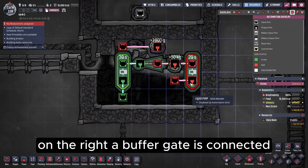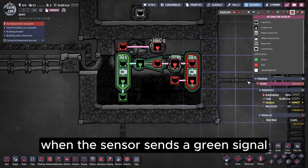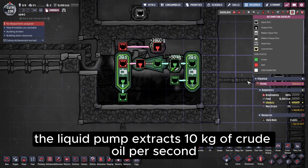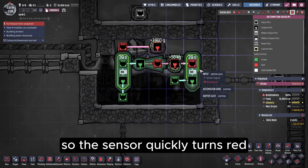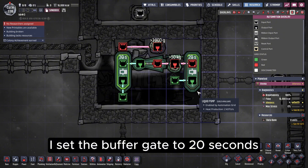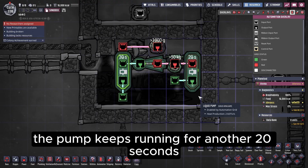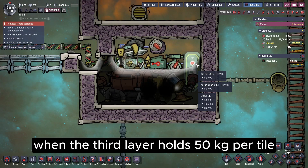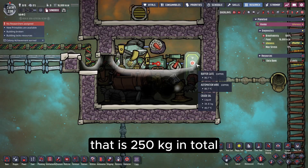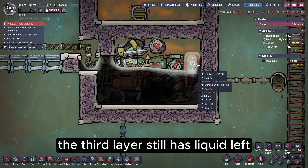On the right, a buffer gate is connected to avoid the pump starting and stopping too often. When the sensor sends a green signal, the pump starts. The liquid pump extracts 10 kilos of crude oil per second, but the oil well only produces 3.3 kilos, so the sensor quickly turns red. I set the buffer gate to 20 seconds, so when the sensor turns red, the pump keeps running for another 20 seconds, pumping 200 kilos of crude oil. When the third layer holds 50 kilos per tile, that is 250 kilos in total. Even if 200 kilos is pumped out, the third layer still has liquid left.